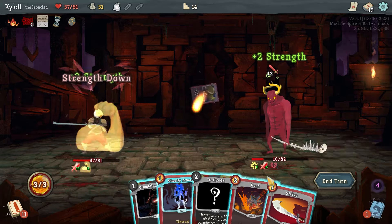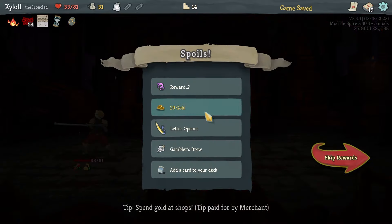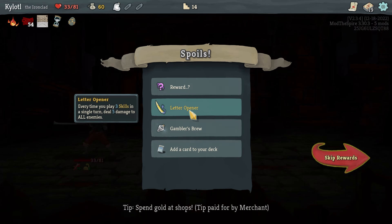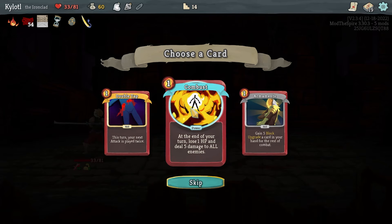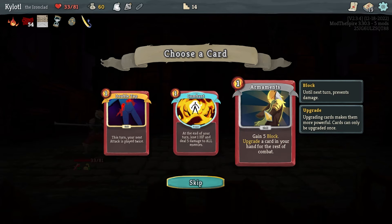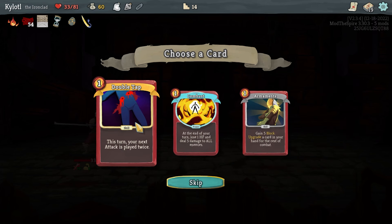Start with Flex, Bash — and you die! We took a lot of damage but we're relatively fine. Letter Opener — 'whenever you play three skills in a single turn, deal five damage to all enemies.' We play a lot of skills so that's good. Skills are the non-attacking cards by the way. 'Start, discard any number of cards and draw that many' — that's a cool effect.